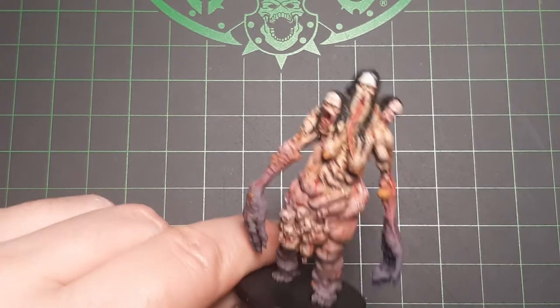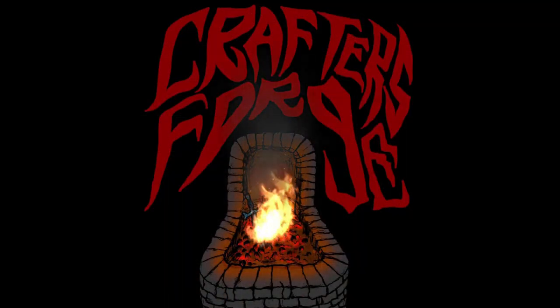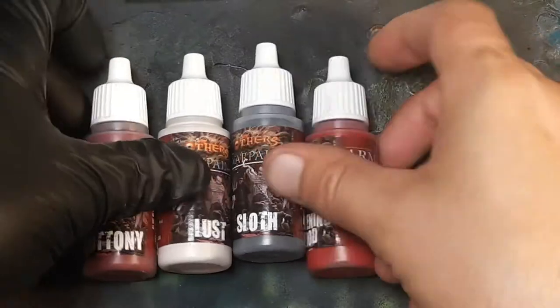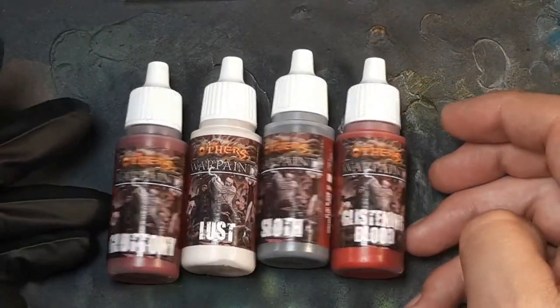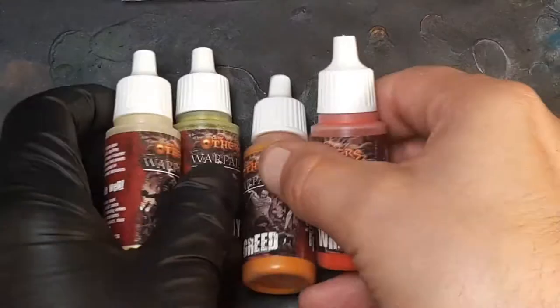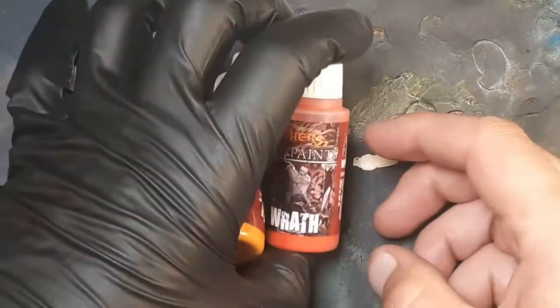Today on the Crafter's Forge, let's paint something nasty — the Lust Avatar from Cool Minis or Not board game The Others. This is from their expansion Seven Sins. I also purchased The Others paint line from Army Painter just so I can paint the rest of my expansion with the custom colors, and here she is.